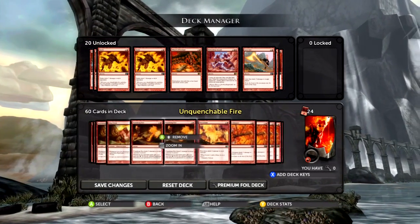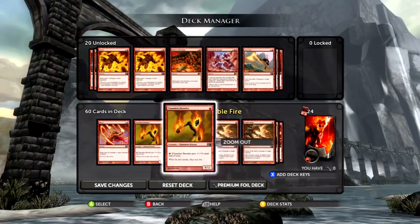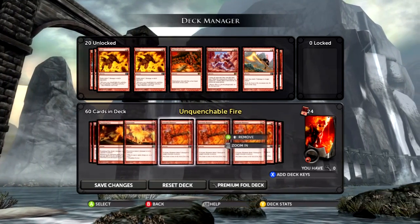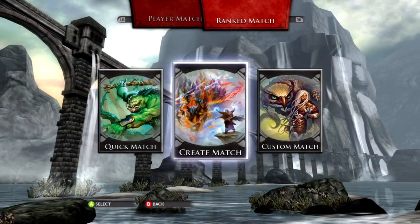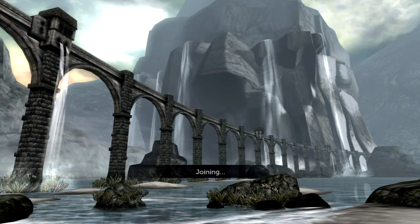So this is how I run the deck — as creature destruction and then swing in. All my low-cost creatures are basically in here to just get rid of their creatures and remove them. Now I'm going to jump into a ranked match. There are a lot of games up, and we're playing against Mr. Apophthnia or something like that.